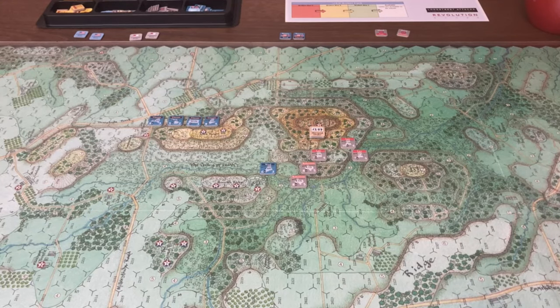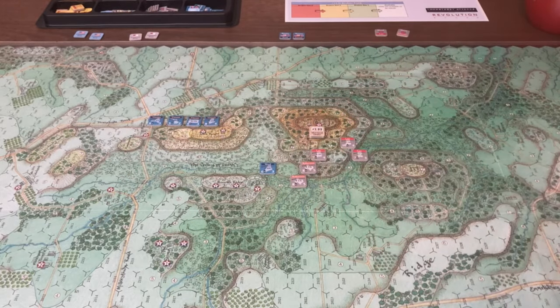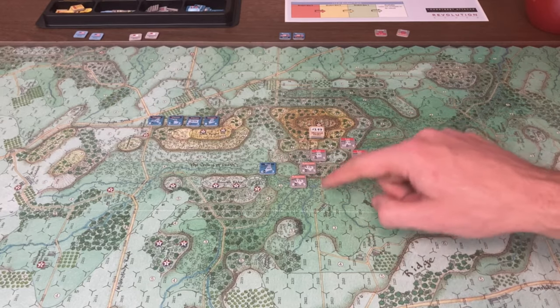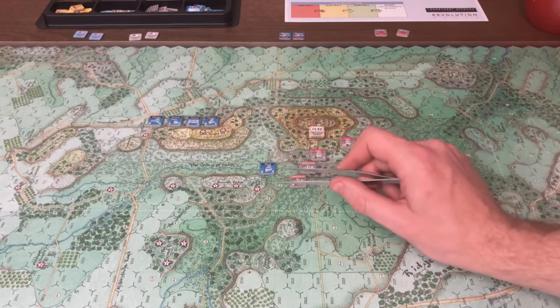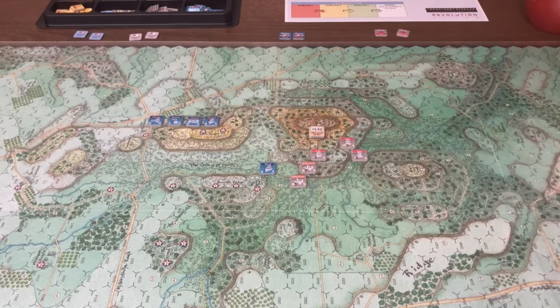Hey everybody, it's Ryan from Cataclysm Now, and tonight we'll be playing the first scenario in Long Street Attacks, which is the Round Tops. It's a fairly small scenario, sort of the introductory training scenario. It's got a small footprint, I don't use most of the map, and it's principally Hood's Division, comprised of Robertson's Brigade and Law's Brigade attacking the Union position. The scale in this game is about 140 yards per hex, and each strength point is about 50 men.